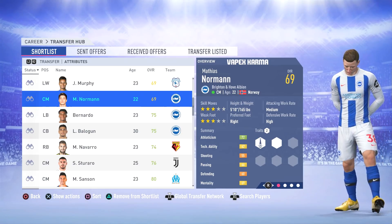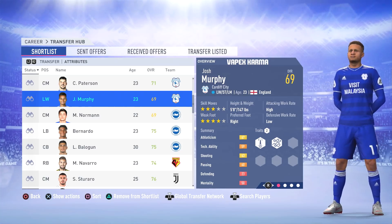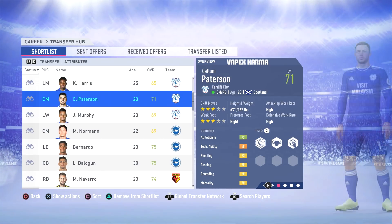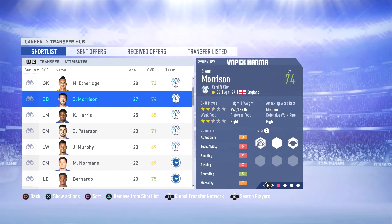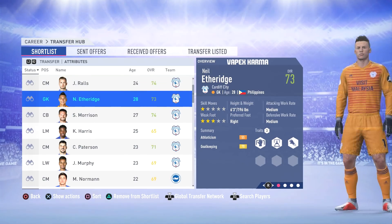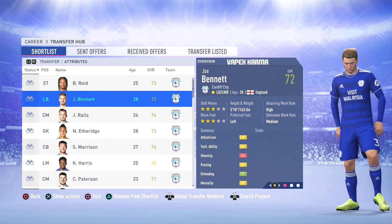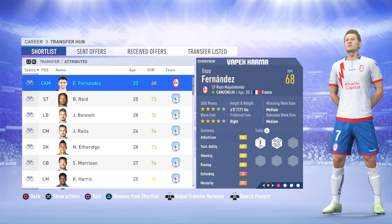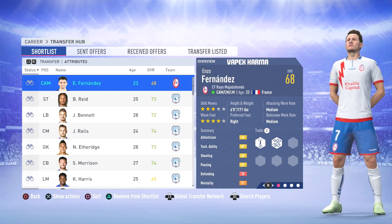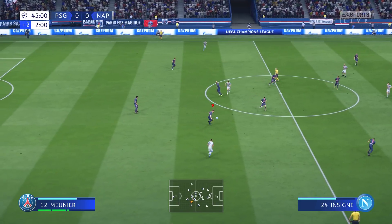Next up are three players from Brighton: Balogun (potential 75), Bernardo (80), and Norman (77). Then we have Cardiff City faces: Josh Murphy (76), Patterson (77), Harris (68), Morrison (76), Etheridge (75), Ralls (79), Bennett (72), and Reed (78). Finally, the last player face we know of so far is Fernandez from La Liga 2 club Rayo Majadahonda, with a potential of 75.